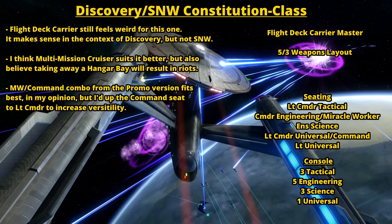I feel like Miracle Worker Command makes a good combo for this ship. The big thing I would change compared to the original promo version is I would have bumped up that secondary Command seat to Lieutenant Commander to give the ship more versatility, because the original only has a Lieutenant level Command seat. The problem with Command seating is it really doesn't have a lot of useful stuff at the lower levels — things don't really get good until Lieutenant Commander, where you can use stuff like Suppression Barrage or Concentrate Firepower. With Lieutenant level, you just get garbage like Rally Point.